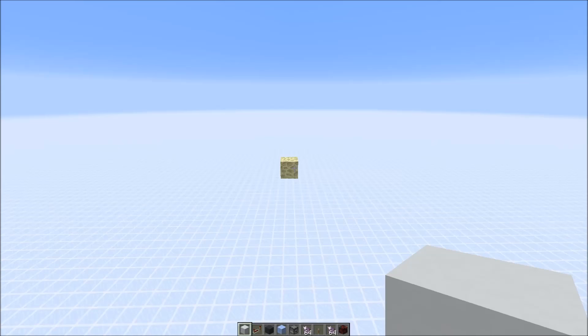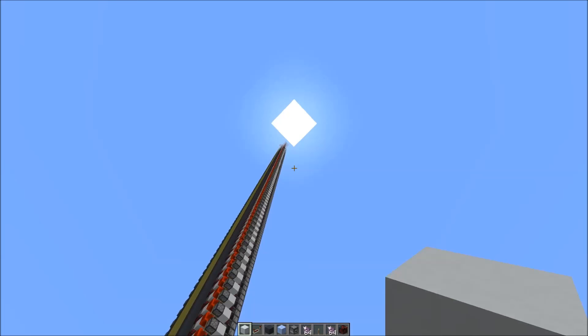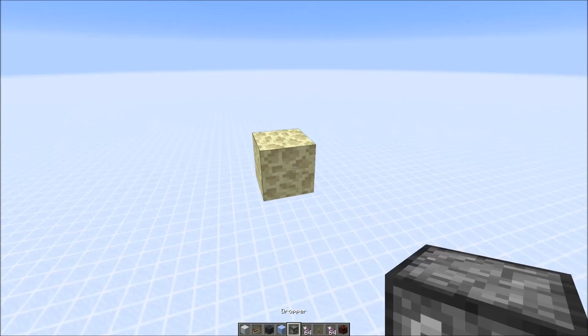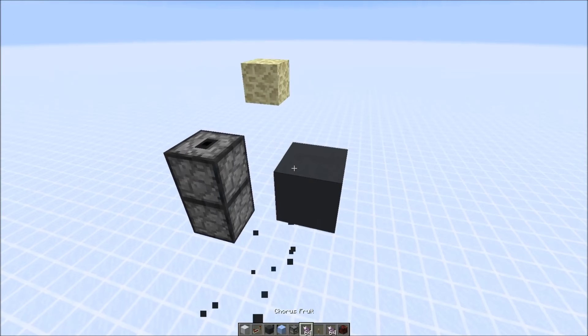Alright, now let's start with the tutorial. This is the endstone block where you place your chorus flower, and you want to build this farm as low as possible so you can build it as high as possible — it reaches up to the sky limit, and the higher you build the more you get. Below the endstone block you need three blocks of space. First of all we need a dropper that gives you the chorus flower back, so we need two droppers here and also an on switch — just a lever. We can also start adding the water stream.